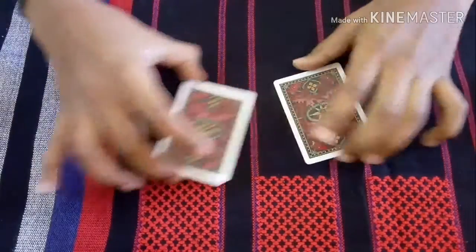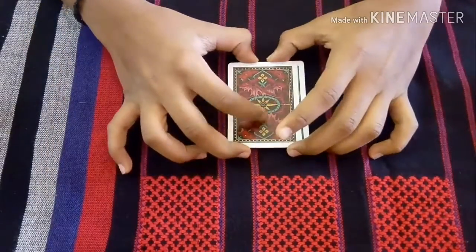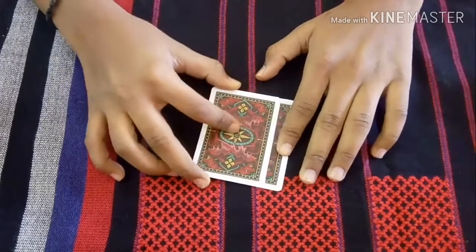I am going to mix up the cards just like this. And I will tell you — magically, the king of diamonds has come on top and the king of hearts has come on the bottom.